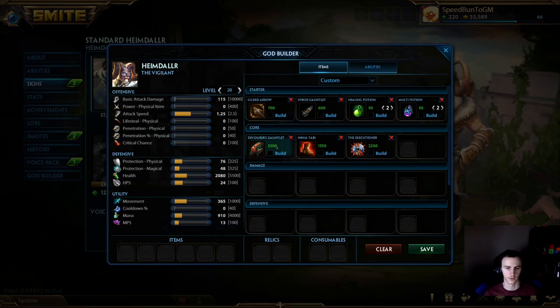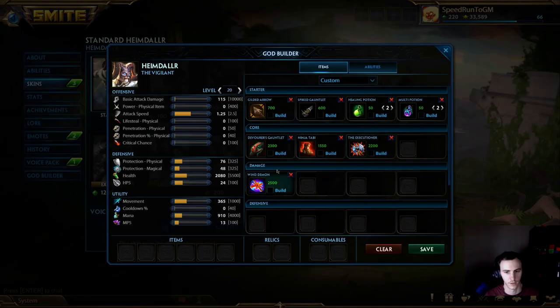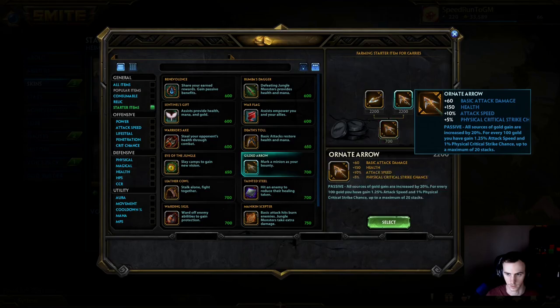Here's how the build starts: you start with Gilded Arrow, Spiked Gauntlet, health multi-pots. That's what you're landing with for the first couple levels. You want to get Devos on your first back if possible; if not, just go Ninja Tabi. Nothing crazy - Ninja Tabi and Devos are your first two items. Most people then go Transcendence. Around this point in the build you're looking to hit level 20 and get your starter upgraded if possible. If you're behind you normally can't, but if you're in a good spot - normally around four or five items - you want to upgrade your starter to the Gilded Ornate Arrow.